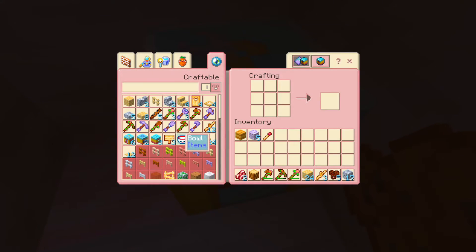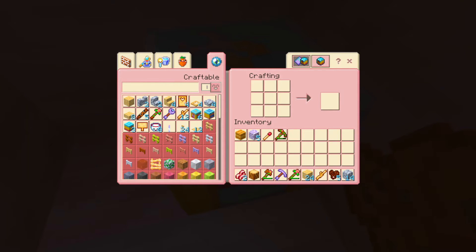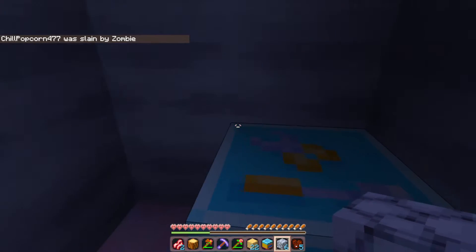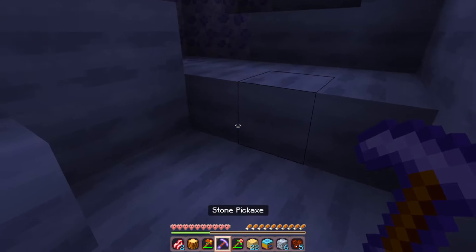Oh, here's my crafting table. Stone pickaxe. I'm gonna get some yellow flowers. I got some cocoa beans. I'm not really sure what we're meant to do with cocoa beans. I know, I don't know either. Something's shooting at me, please help. I am dying, and I was just about to get some really good iron. That was unfortunate. There's a flipping mob!